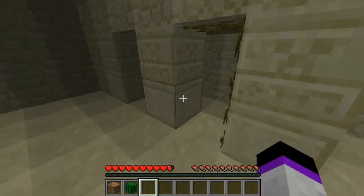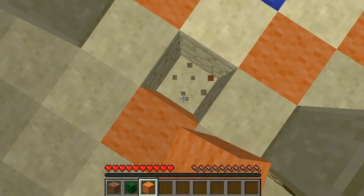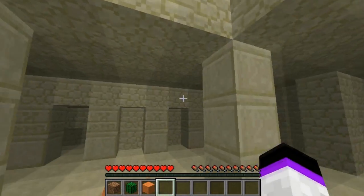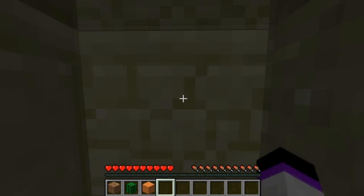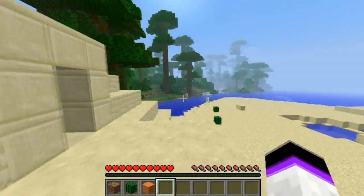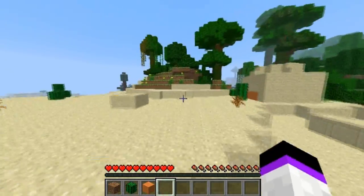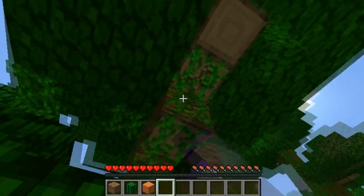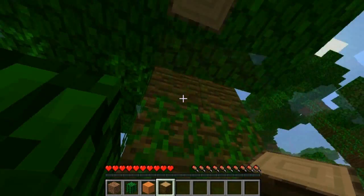There's a pressure plate under there, so I don't want to step on that. I can dig down there but I think what I'm going to do is get out of here, go get some wood, make a pickaxe, and then I'll come back here and do that. I can't believe we've already found a pyramid — that's epic. Right, let's punch some trees now guys.